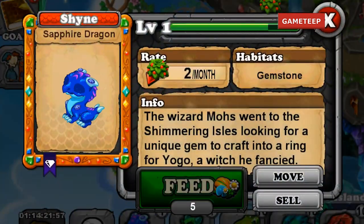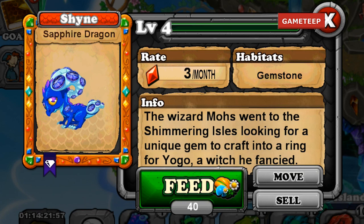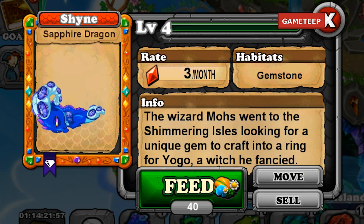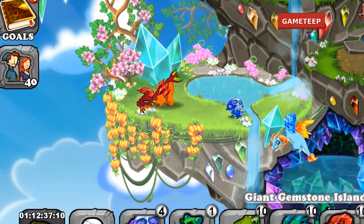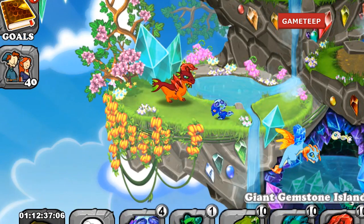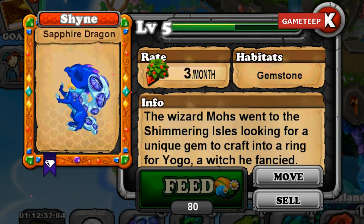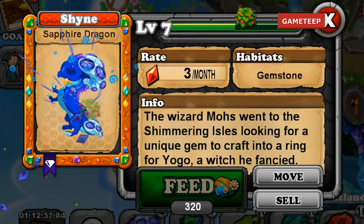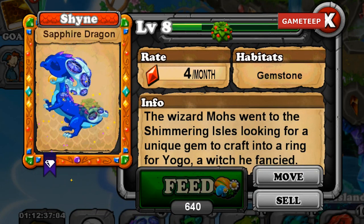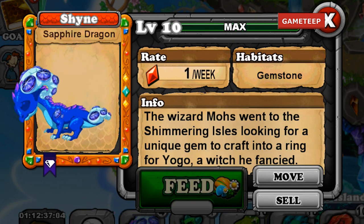Hello everyone, we are back with another video of Dragon Veil. Today is September 1st, 2013, and this is an official unlocking of the breeding hint in Dragon Veil, so you now know 100% what the combination is. The developers released this breeding hint feature where you pay gems to unlock the combination, and we are going to unlock the sapphire dragon.